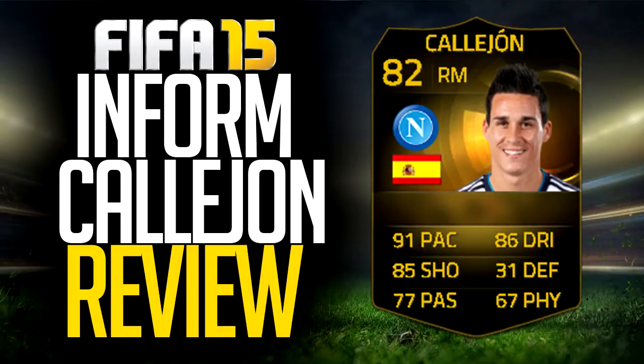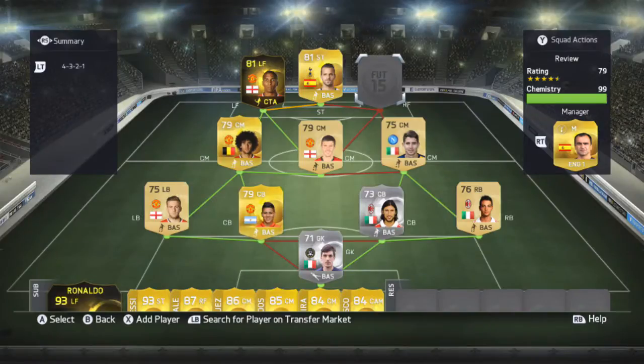Anyway lads, this is a second inform Jose Calahom review. This guy is a right mid, 82 rated Spanish player from Serie A Napoli, to be precise. He's got some very, very good card stats and we're about to get into this review. If you want more reviews, leave down below who you think I should review next. I'm feeling Luis Adriano — that card looks pretty nice. Unfortunately, Bellassi is very hard to get on the market, as is Lewandowski, so they will be very difficult reviews to make.